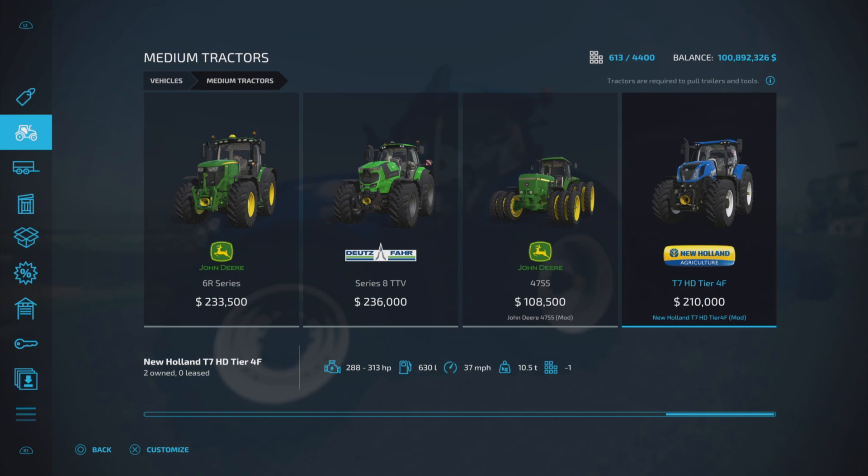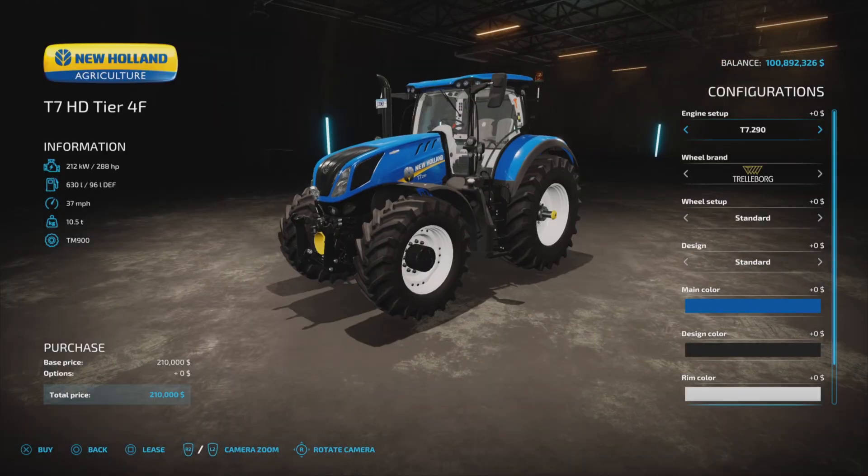New Holland T7 — $210,000, up to 313 horsepower, 630 liters of fuel, 37 miles per hour, 10.5 tons, and 13 slots.